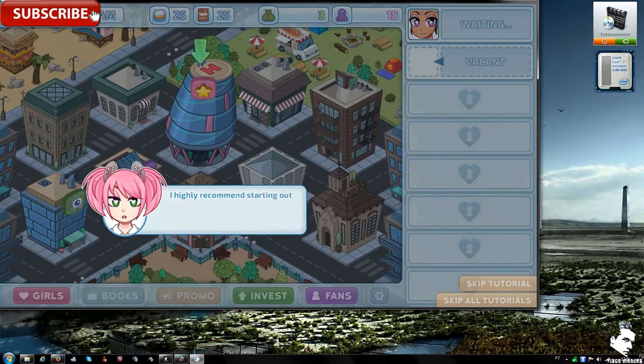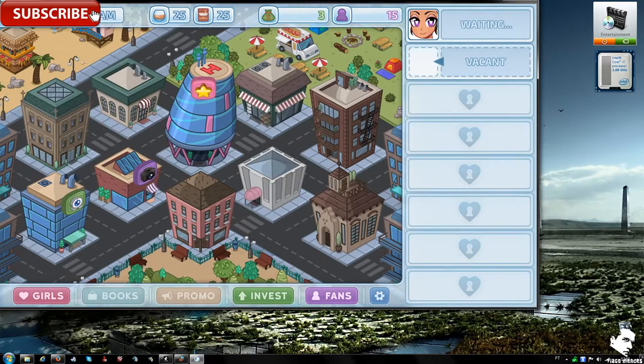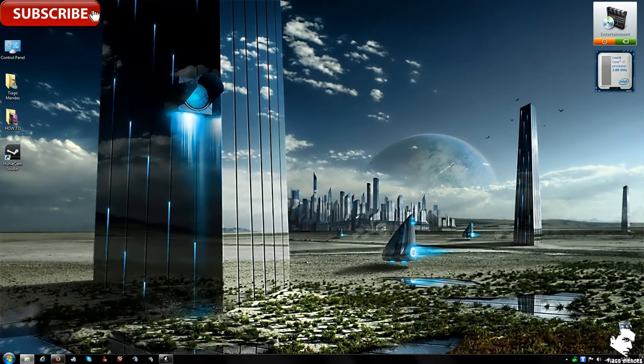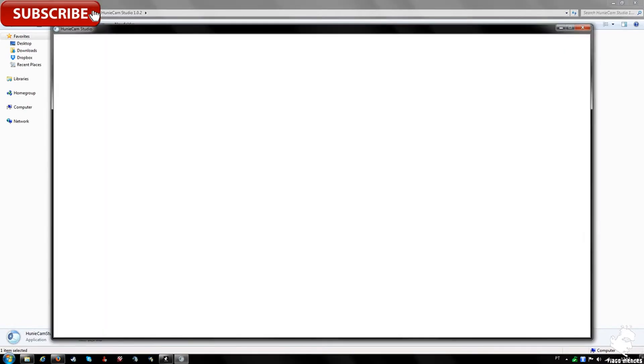The in-game tutorial ends — 'Easy dirty game, now get back to work.' The presenter says he has finished testing game version 1.0 and is now moving on to install the update: AnyCam Studio 1.02. Clicking the installer now.